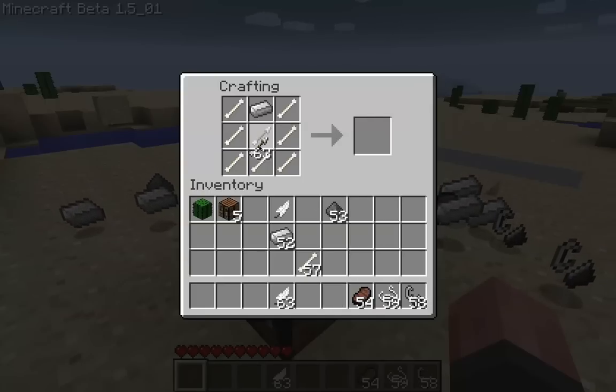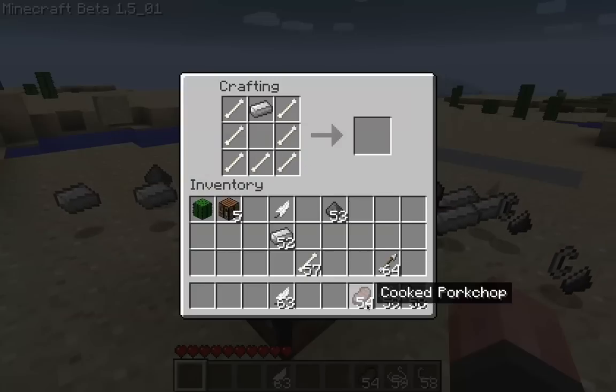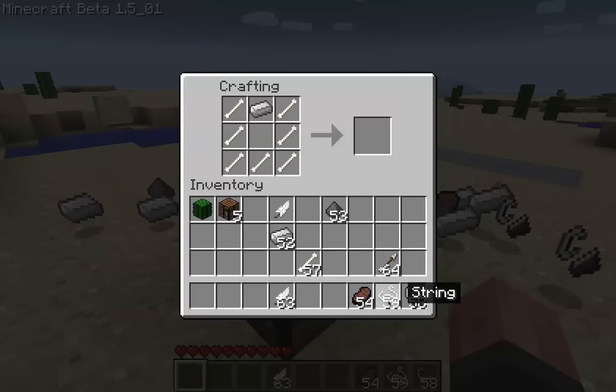You can get a skeleton, of course. Now you get the classic string.